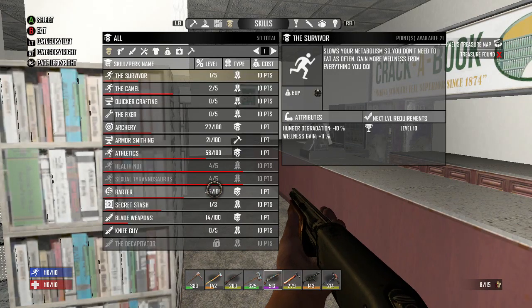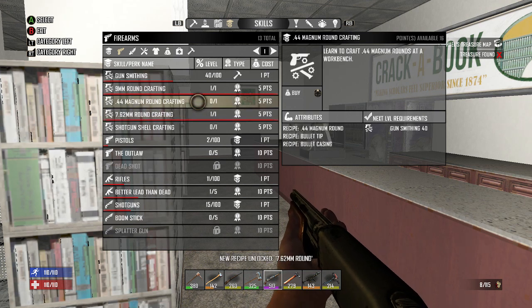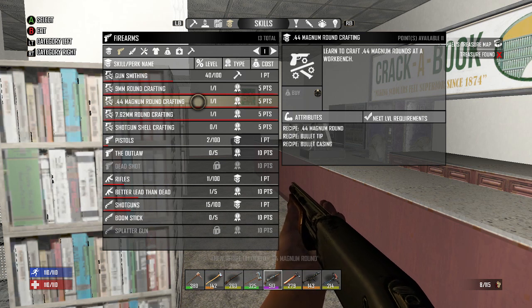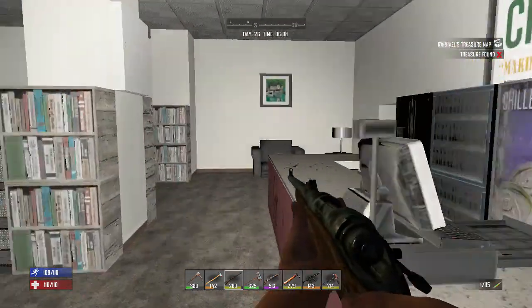Let's go ahead and crack into those — we have 21 to use. I'm going to put a point into 7.62 crafting and .44 magnum crafting, so that leaves us with 11. And I think I'm going to put another point into Better Lead Than Dead — that's our rifles. Since we have a hunting rifle, we're using that.